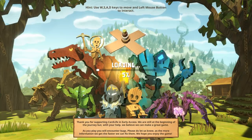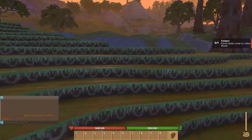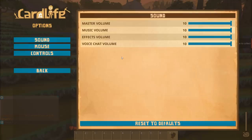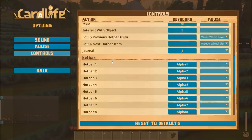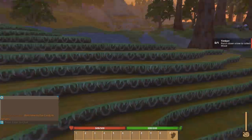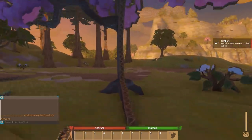We're at four, five percent loaded, so we'll be back once it gets a little further. Hopefully it doesn't take too long. Alright, we're in! Is there a way to hide that chat? I don't want that chat there the whole time — that'd be super annoying. We'll figure it out. Okay, we're playing Card Life now.